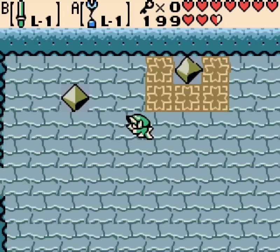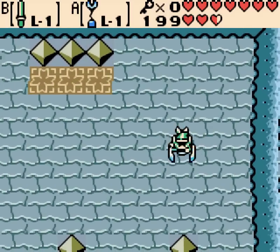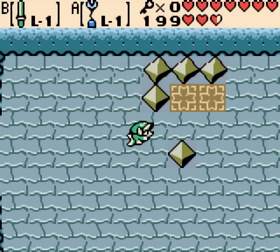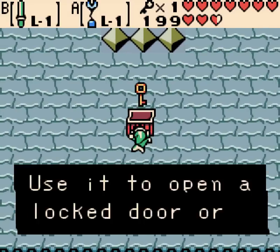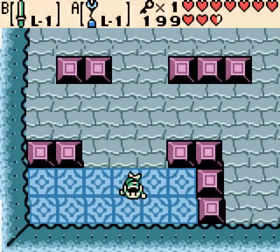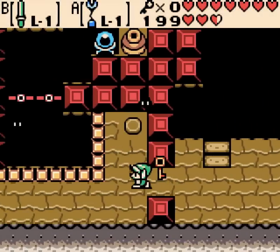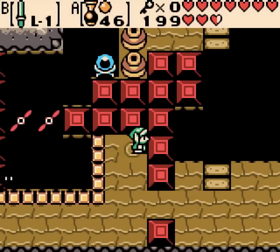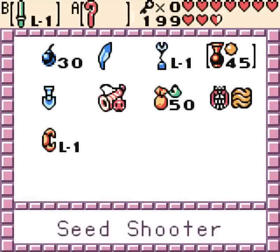Gotta use the switch-hook to get all of these onto the tiles. The sped-up version of that music's great. I kind of like how he swims when he's in the mermaid suit — it's all frantic. When you get good at it and you're just mashing buttons all over the place to swim fast, he just looks like a spaz. It takes me a second to remember — oh yeah, Cane of Somaria. The easy-to-forget item.